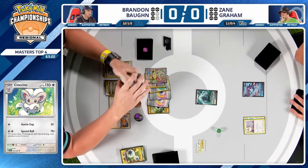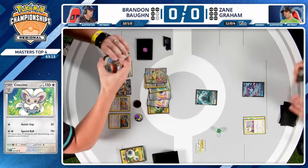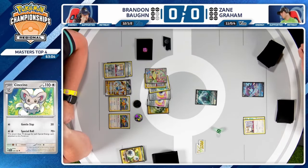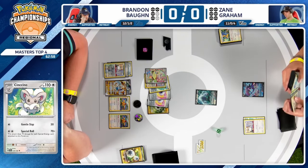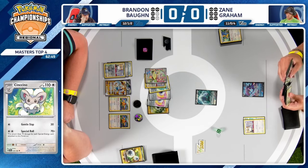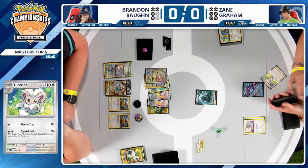Does finally flip heads on Capturing Aroma, so that can find either the Lugia V-Star or another Archaeops to get that second Archaeops in the discard pile. But you've got to wonder — with how things stand, Brandon is the one who took the first knockout. If you're Zane, sure, you could find everything you want this turn: Lugia V-Star, double Archaeops, another Mincino — but how do you ever win the prize trade back from this point?